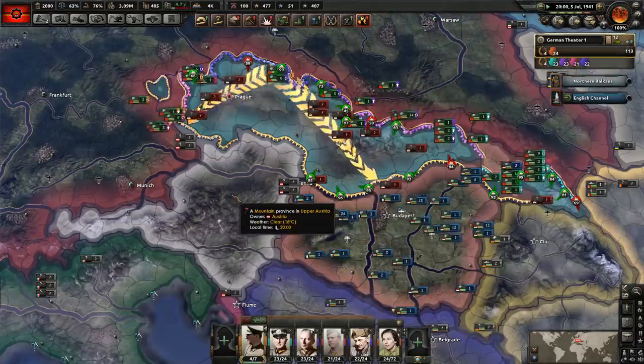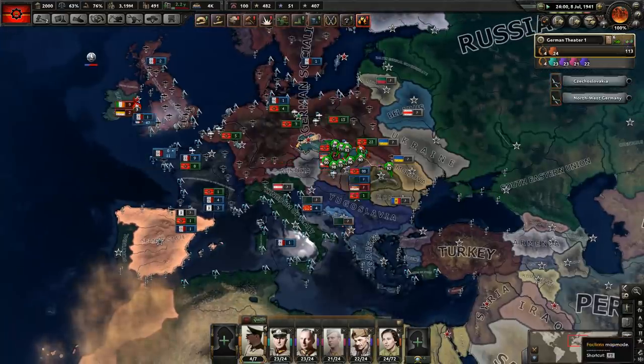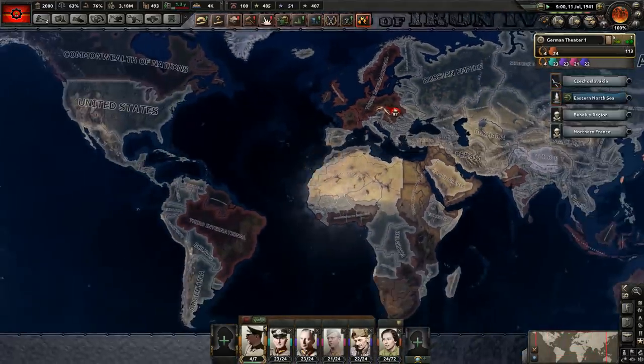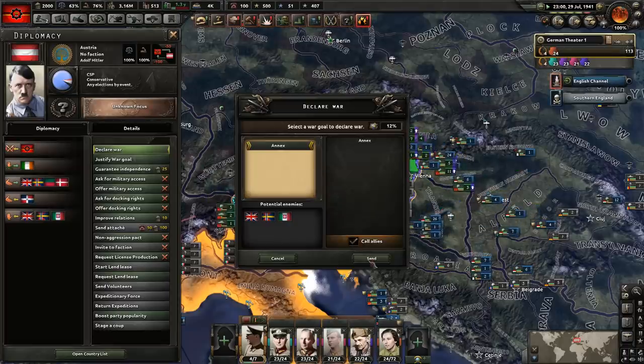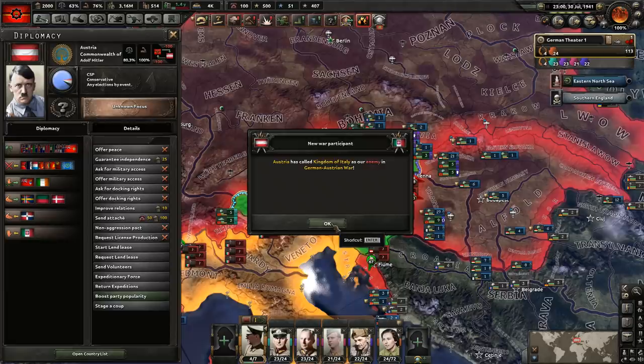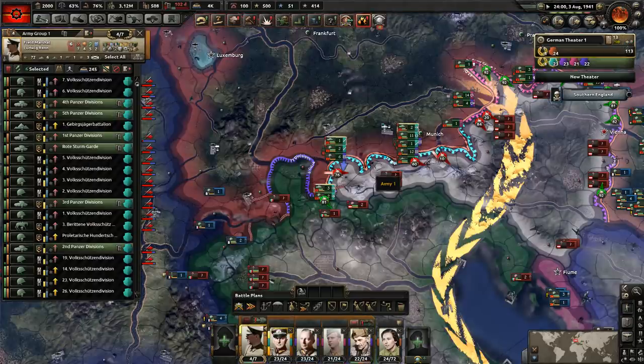A lot of the world is under my command. The Third Internationale is pretty thick. We'll declare war — Italy was going to join that. Has it crashed? I think the game has crashed. Which for a mod in alpha is pretty common. But as you can see, it's becoming a bit of a steamroll for me, so I imagine this crash will happen again and again.